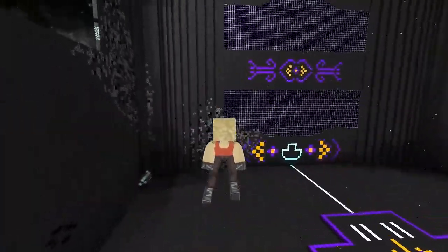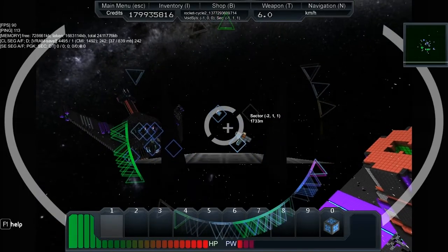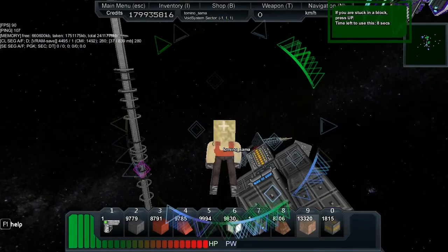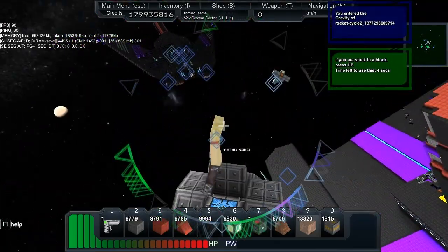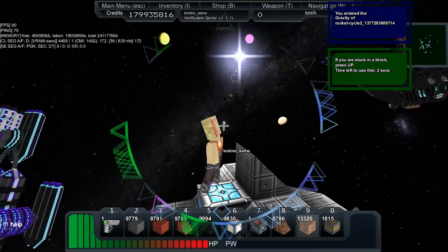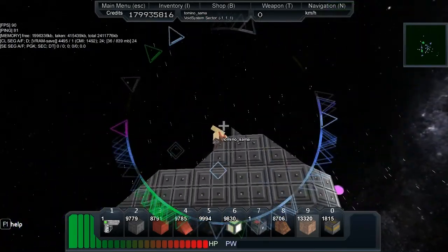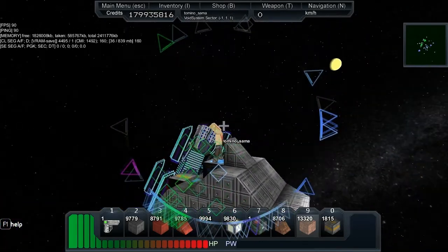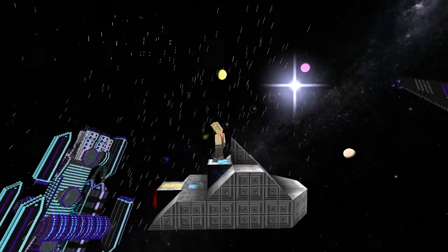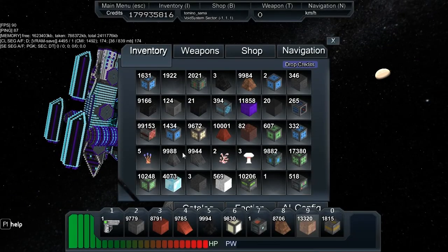Wait until you see what I've built. That's my rocket cycle — it's like a rocket sled. That's cute. It was really difficult to get the angles just right, but I got it. You can only do so much with the blocks in the game, so that's it.